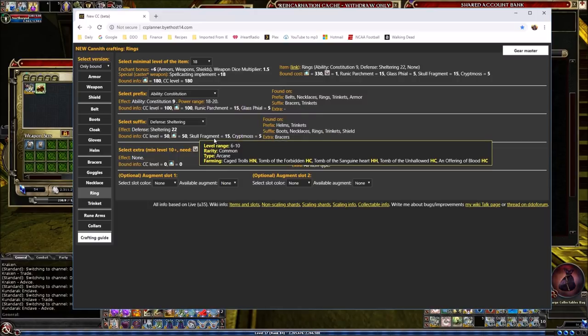For the skull fragments needed for the sheltering shard, that's a level 6 to 10 common arcane collectible — found in Cage Trolls heroic normal, Tomb of the Forbidden heroic casual, Same Heart heroic hard, Not Hollow heroic casual, and Offering of Blood heroic casual. I use the crafting planner all the time — I don't have this memorized, I just come here and look up where to farm what I need.